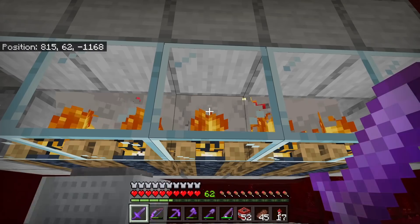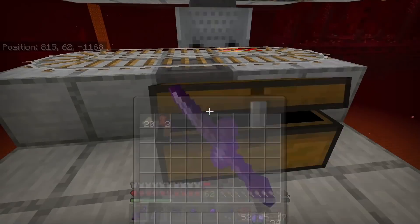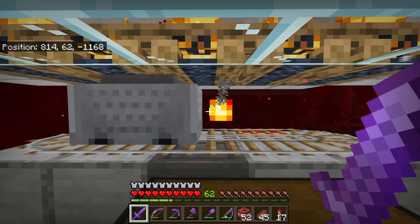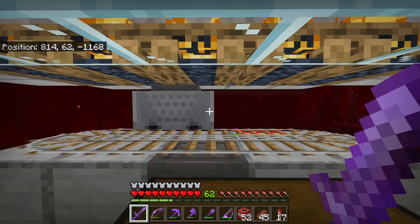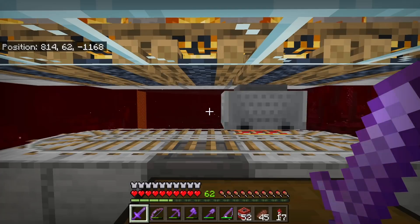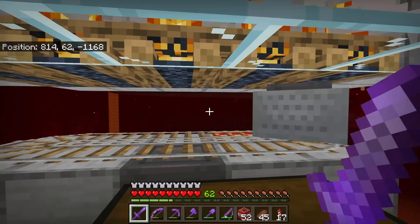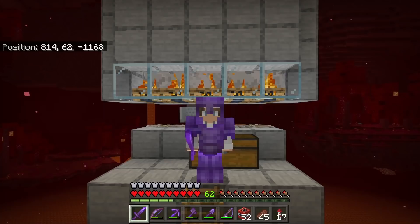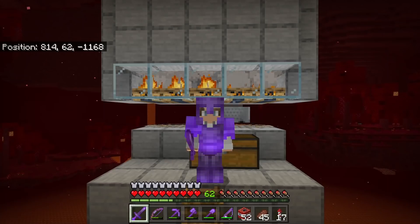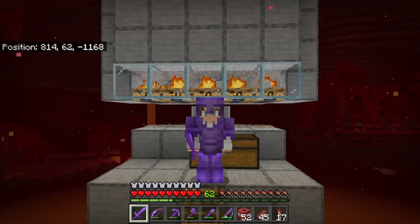Check this out guys — a bunch of hoglins are starting to come down. They're getting automatically cooked and all the drops are getting collected in this chest. If you guys want to learn how to make this farm step by step, then you should go check out my simple 1.16 hoglin farm tutorial — link will be in the description. By the way, it works on all versions of Minecraft Bedrock Edition. I hope you all enjoyed this episode of Multiplayer Minecraft Survival. Please like, comment, subscribe, and check out my other Minecraft videos. I upload every day. Thanks for watching.